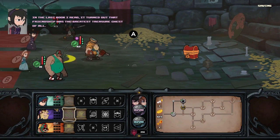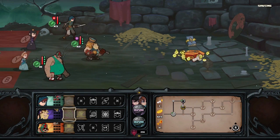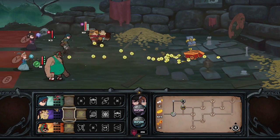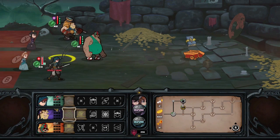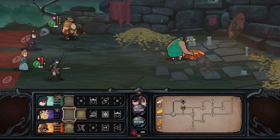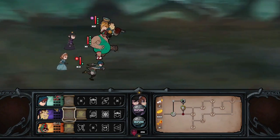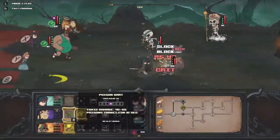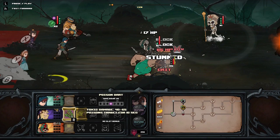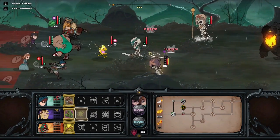So that's empty — well, I'll open it up. We get the book. Book is crit chance and on kill, fire damage to nearby enemies. I'm going to give it to him. The crit chance will be useful, but mainly on kill, 40 fire damage to nearby enemies — that is literally built for him.